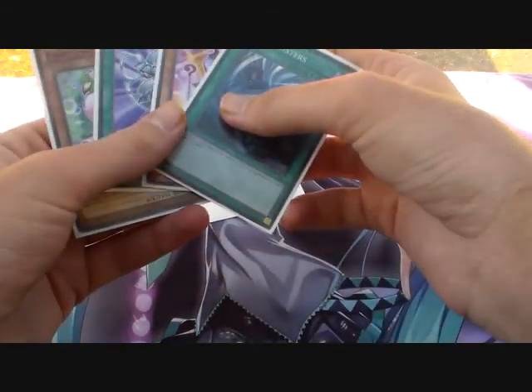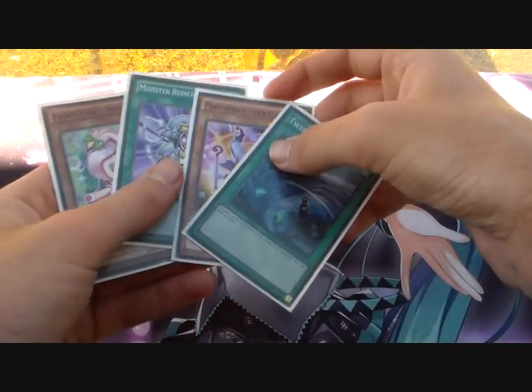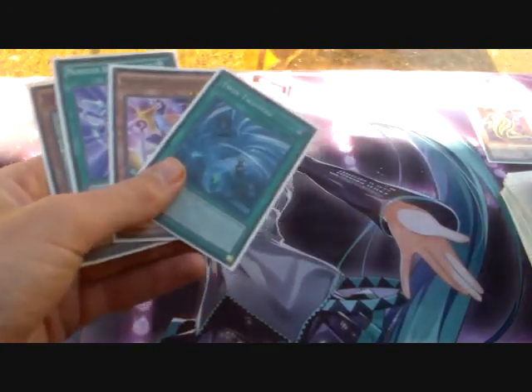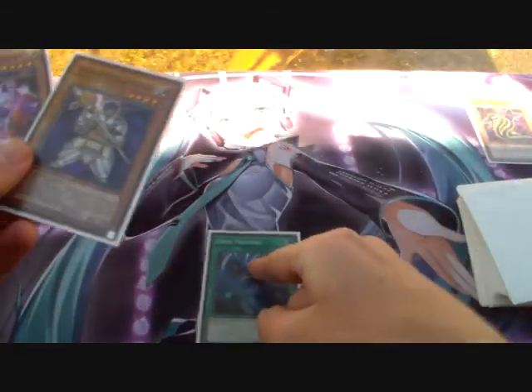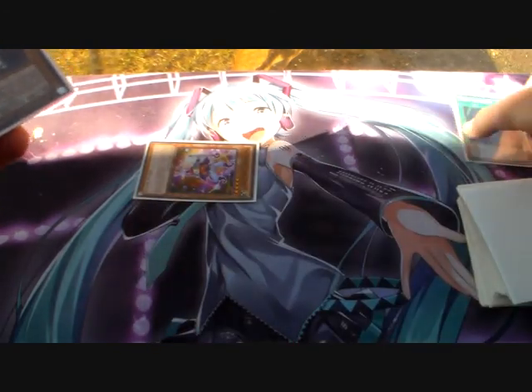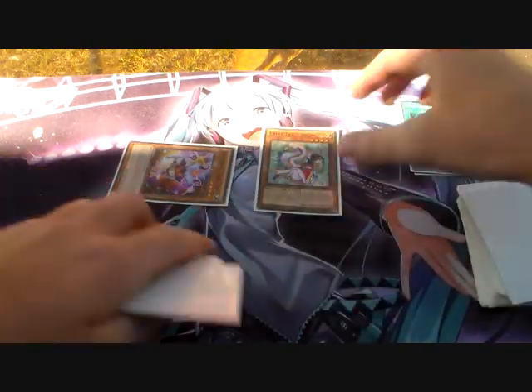That's all you can do with this hand really. But if we went second and had another card it would have been really good. Let's say they destroyed a card and attacked directly with a 2,000 monster — you draw another card. Then let's say they set back row up. You go Twin Twister, discard the Trick Clown, blow up that back row. Trick Clown's effect procs, Special Summoned by paying 1,000 life points. Then Normal Summon Fairy Tail Snow, flip down a monster they have, then go into Minerva.